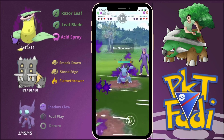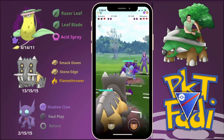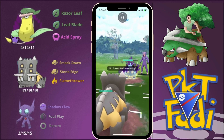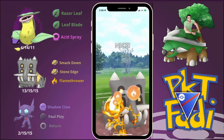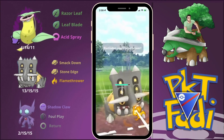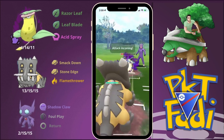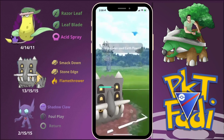We wait to see what the opponent does and they bring back Nidoqueen. At this point we pretty much lose — after one Poison Jab and an Earth Power, Bastiodon goes down. The Earth Power just takes us out. Good game to my opponent, but a tough loss.